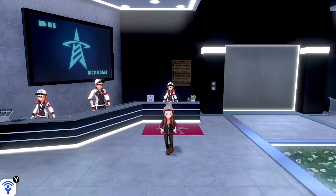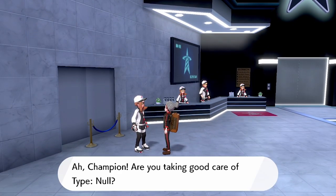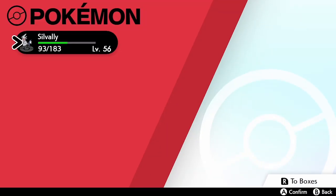Whilst at Wyndon in the Battle Tower, if you speak to the NPC character in the lower left-hand part of the room, you will receive another gift Pokémon — this time the lady will give you Type: Null.